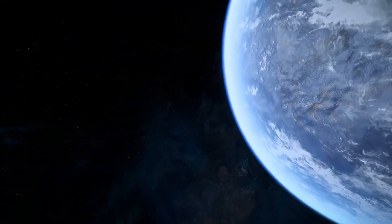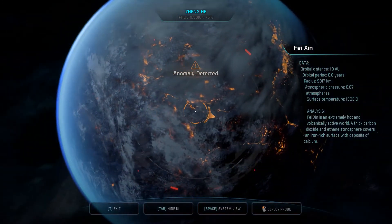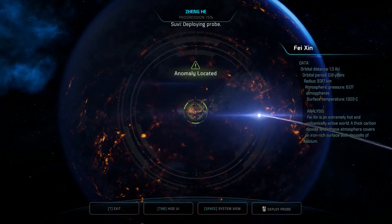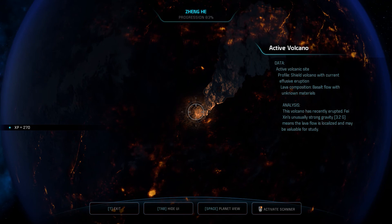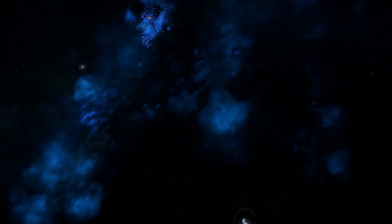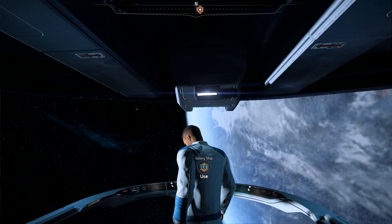This place has an anomaly on sensors — so maybe there are three things. What's this one? Deploying probe. Anomaly found — it's a volcano. XP for a volcano. Fantastic. Well, I think we should end the episode here. Thank you for watching, and I will see you next time. Goodbye.